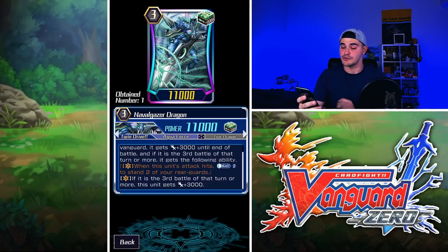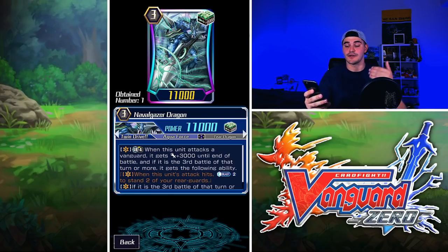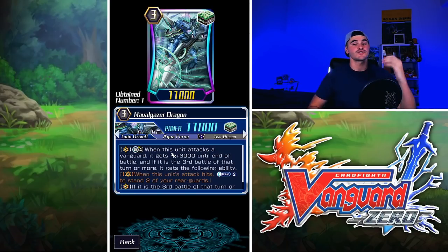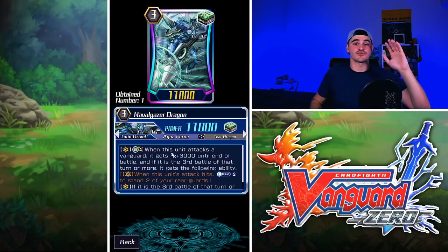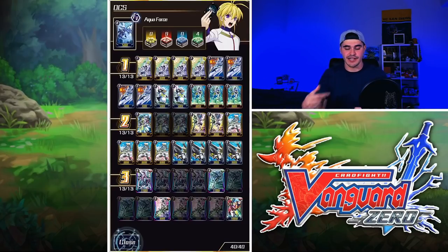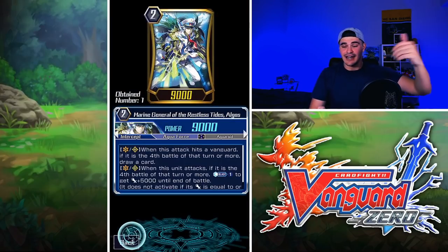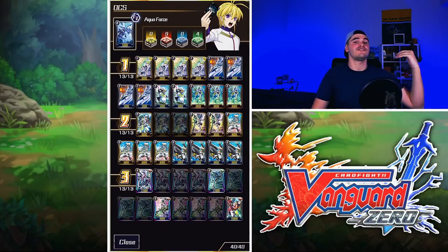Naval Gazer's two main skills: if it is the third battle or more, he gets power plus 3,000. His Limit Break: when this unit attacks a Vanguard, it gets power plus 3,000 — hitting 17,000 on swing — and if it's the third battle or more, when this unit's attack hits, counterblast two to stand two of your rear guards. He's also a really good finisher: if your opponent's at four damage, swing with two cheap rear guards like Coral Salt or Algos, then swing Vanguard, re-stand them, and attack again — potentially playing around defensive triggers.